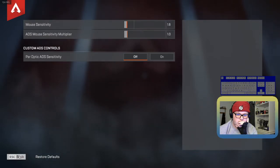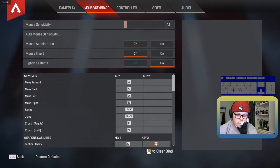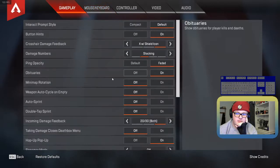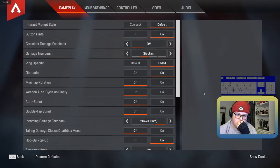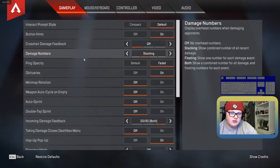Your ADS sensitivity is 1 — that's very slightly slower than hip-fire speed. If you want them to be the same speed for consistency, changing it to around 1.2 might be useful. Let's change some settings — go to Gameplay. Crosshair damage feedback: I recommend you turn that off. It's not necessary and actually beneficial to turn off — it's like hit markers, the X that shows when you hit someone. It also shows a shield icon on the bottom of your screen, which obstructs you a bit. When you have damage numbers turned on with stacking, you don't need it.